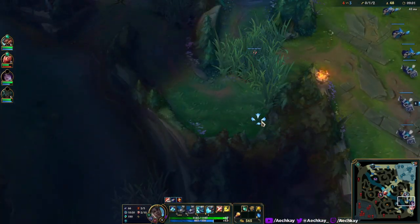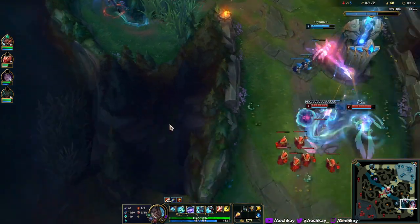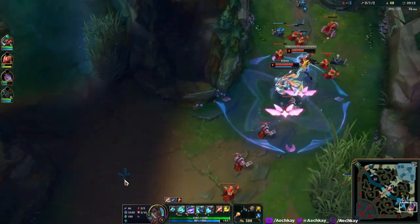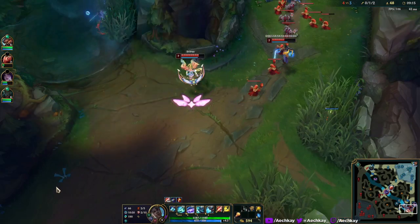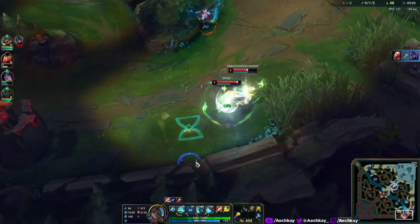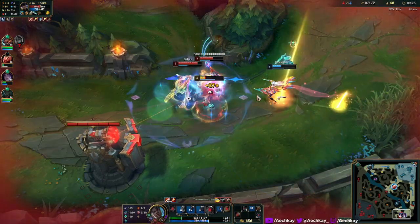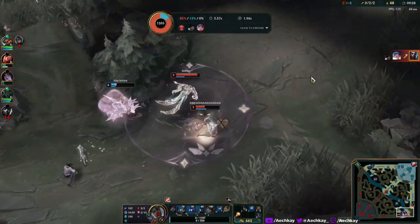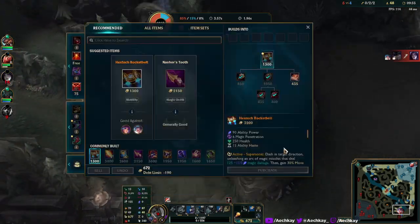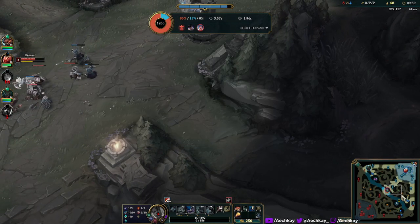I think we can skip directly to bot, if I just walk through. Quite a bit of damage they're taking. Let's see if I can pull something off here. I actually have no idea what her champion does, so I got pulled in - that's all I know. And then the stun kept me through my ult. Unfortunately.